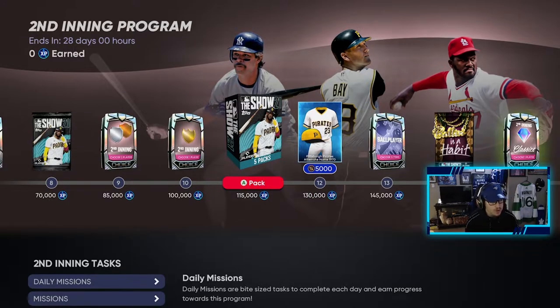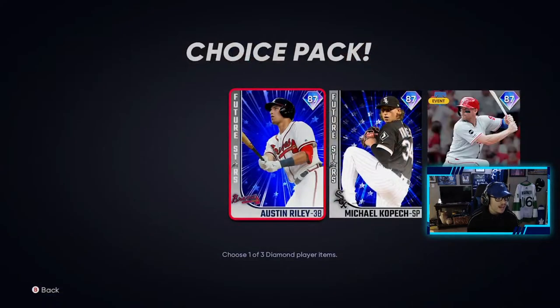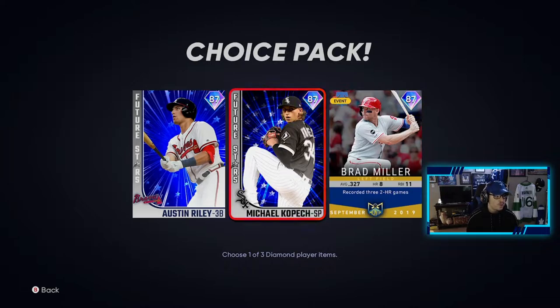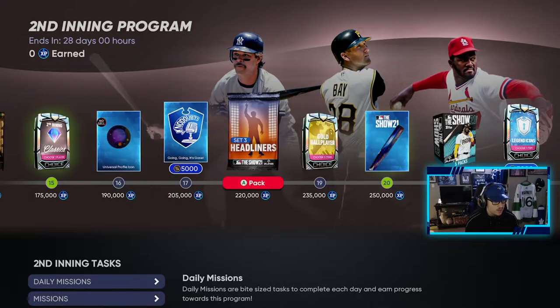You also get five bundle packs, the Pirates jersey Ballin' is a Habit packs. The classics include Austin Riley Future Stars, Michael Kopech Future Stars, and Brad Miller monthly player, which looks pretty cool. And again, Set 3 Headliners.